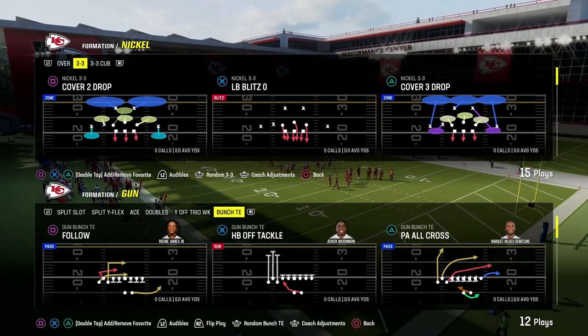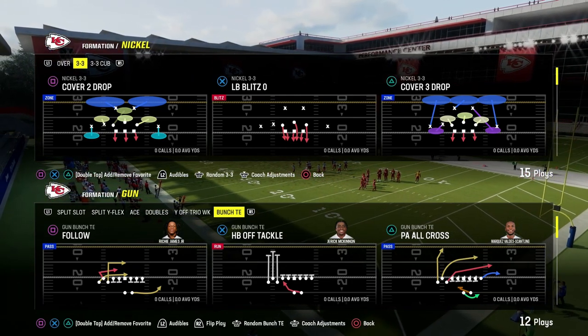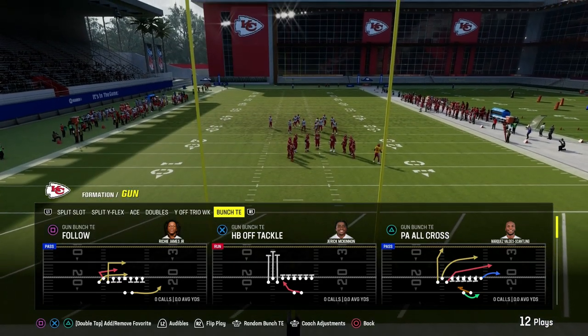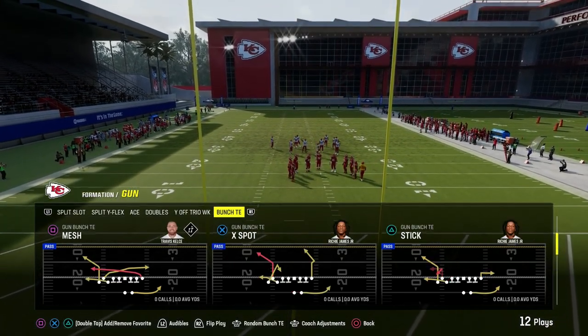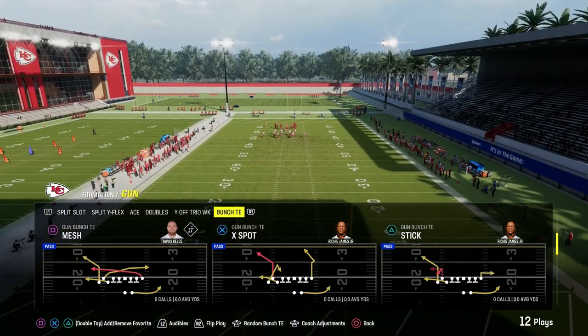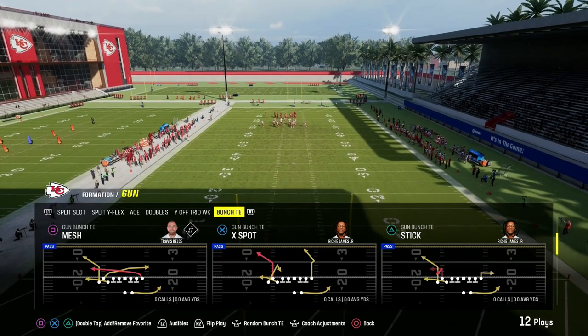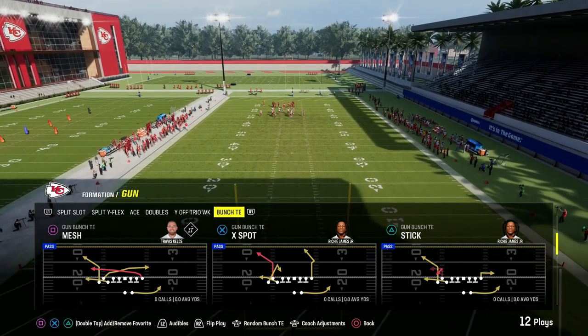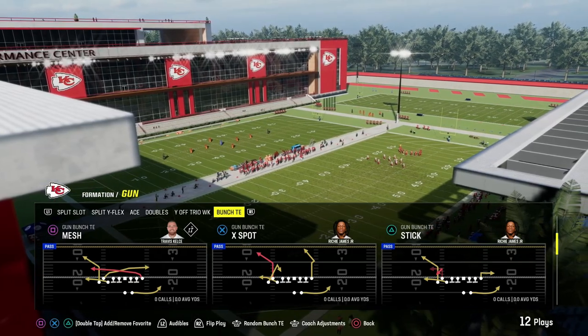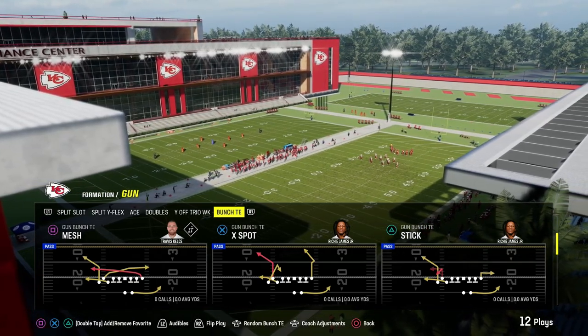Bunch Tied In is back in Madden 24. I think this is one of the best offenses in the game this year. If you want to get my entire Bunch Tied In offensive e-book, I just dropped it for my Patreon members over at patreon.com/CodyBallard. You can sign up for just $10 and it will get you access to all of our Madden offensive and defensive e-books, as well as all of the updates to those e-books while your membership is active.